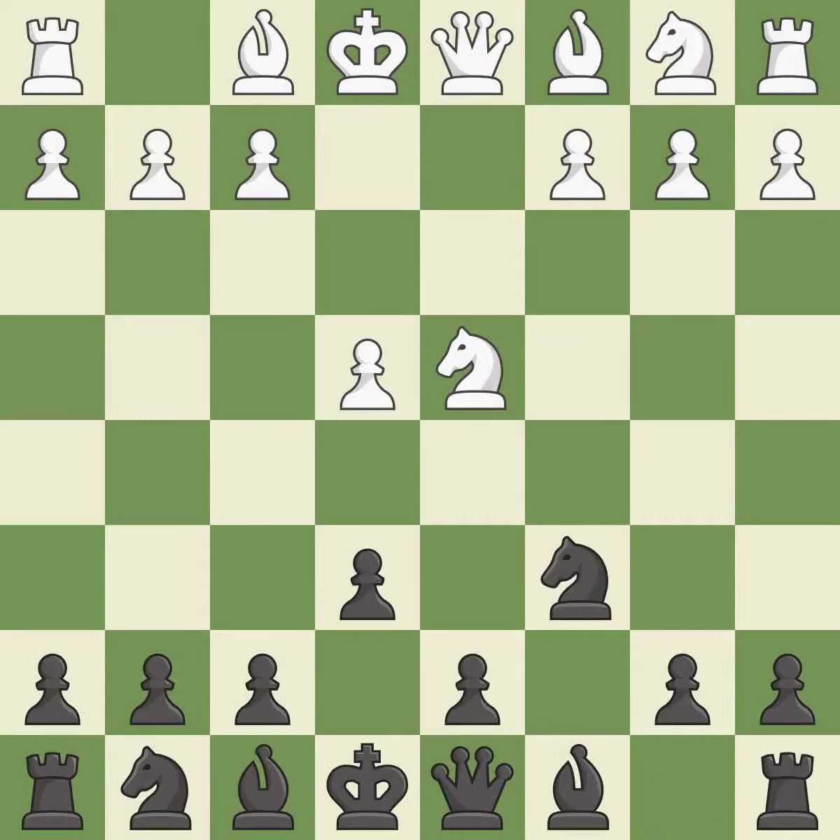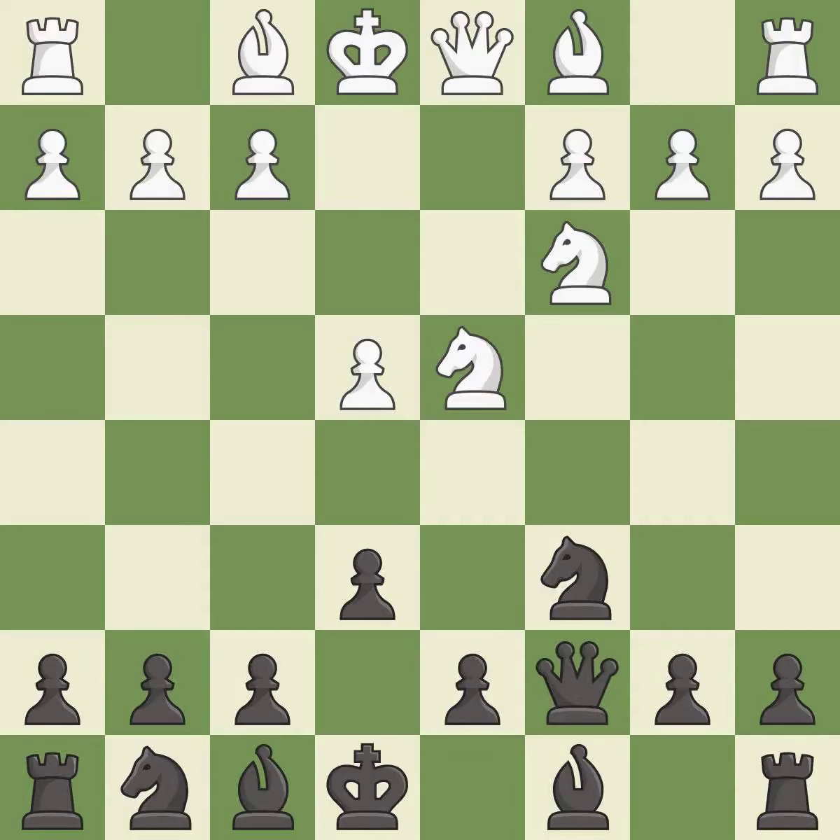Nc6 challenges the knight on d4 and controls the e5 square. Nc3 defends the e4 pawn and puts more pressure on the d5 square. Qc7 defends the knight on c6 and controls the important d6 and e5 squares.